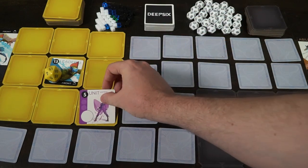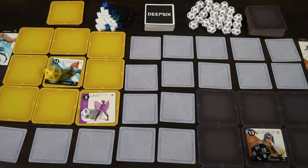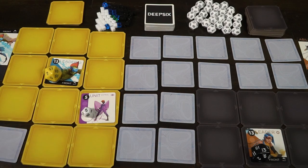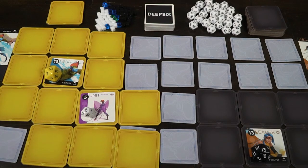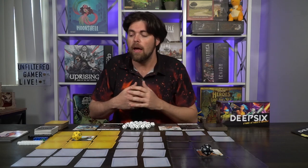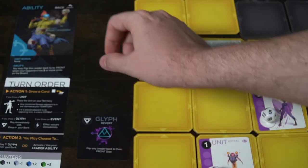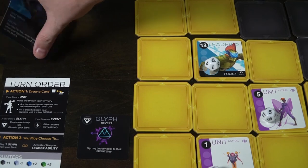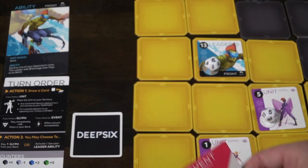When you draw a card, there are three types: units, glyphs, and events. Units are placed onto your controlled areas to gain unclaimed territories, battle adjacent opponent units, and ultimately defeat your opponent's leader. Glyphs are like Yu-Gi-Oh trap cards or Magic instants — you can place them face down and play them at a later date, but you can only store three. Events are positive or negative; what you draw is what you draw.